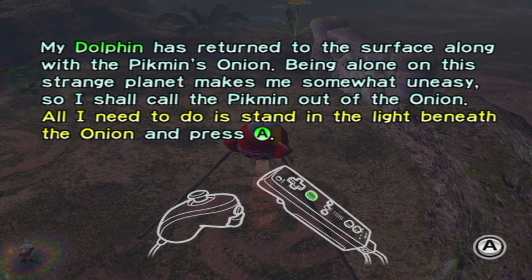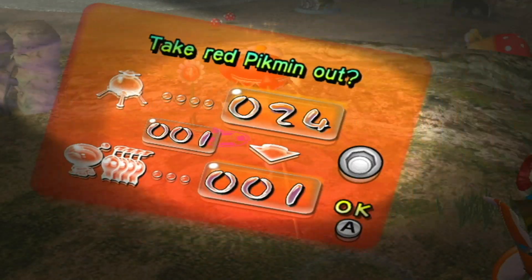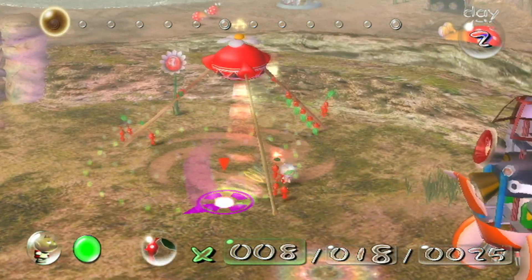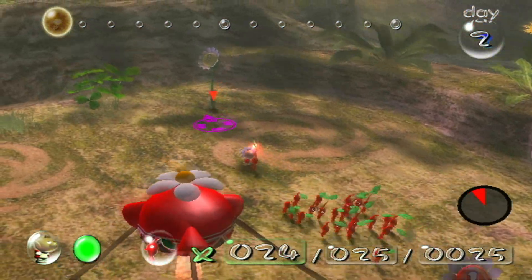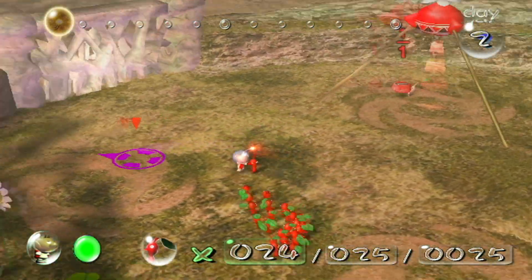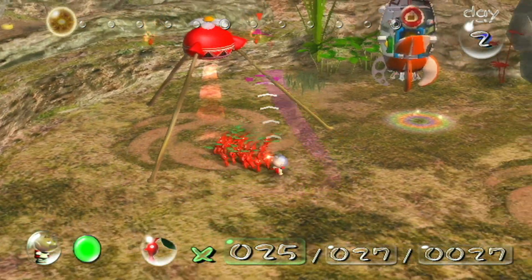All I need to do is stand in the light of the onion and press R. I can't check the map but there are eight ship parts here and you can technically do them all in one day, but we are not going to do that. Instead we are going to multiply. See, that one's yellow so it won't give us a two-times multiplier bonus - the one pellets give us two pikmin. Makes no sense, I know.